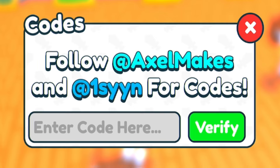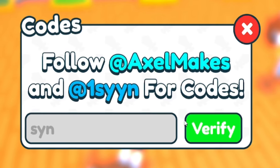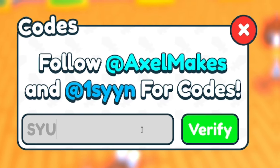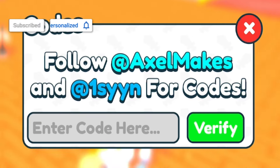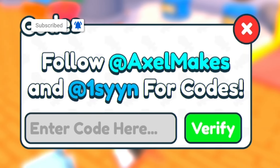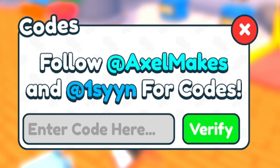The first code today is SYN — that's S-Y-N. Make sure to enter it in all capitals. That gives us 10 minutes of double luck, which is really useful. Keep in mind that these codes need to be entered in capitals or they won't work.